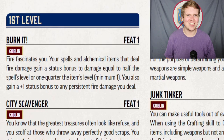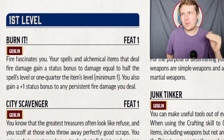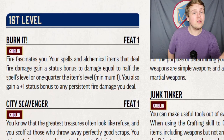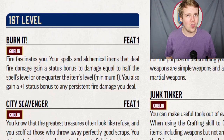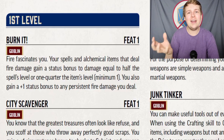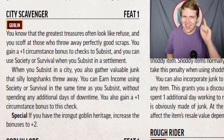Now we get to the Ancestry feats. Starting off with probably the most recognizable goblin Ancestry feat, Burn It — which surprisingly does not require the Charhide heritage. All of your spells or alchemical items that deal fire damage gain a bonus to damage equal to half the spell's level or one quarter of the item's level. All persistent fire damage also deals one extra damage per tick. The bonus cannot go below one, so even a first-level alchemical item is dealing +1 fire damage.